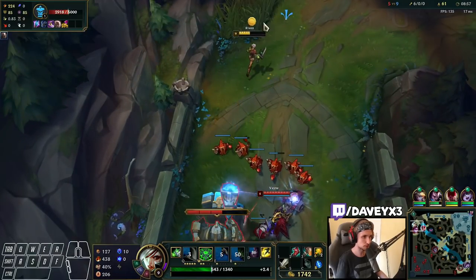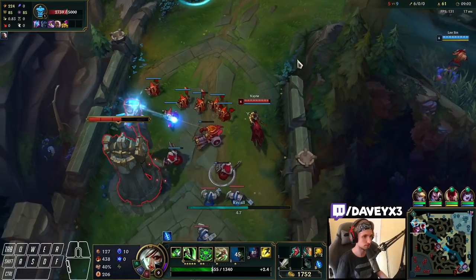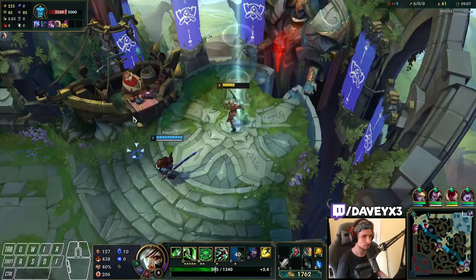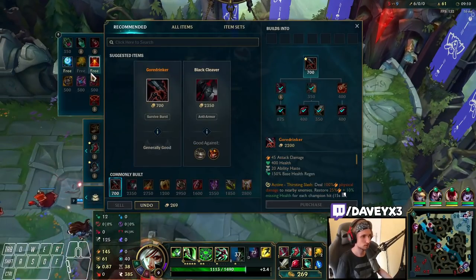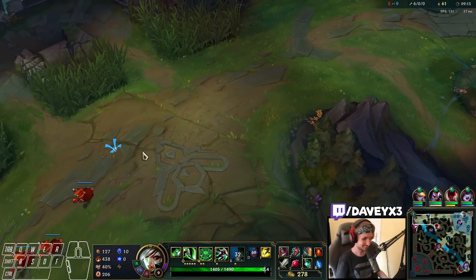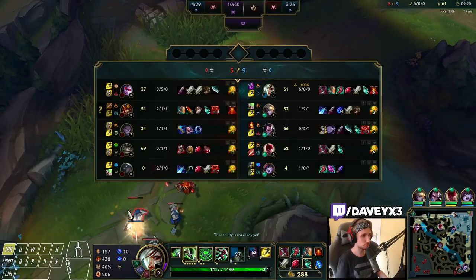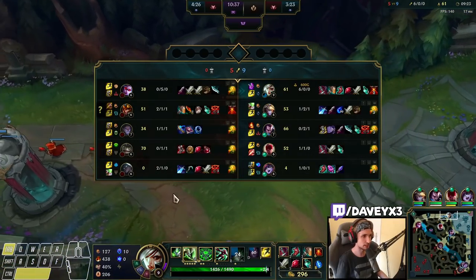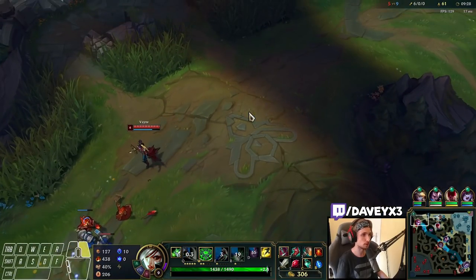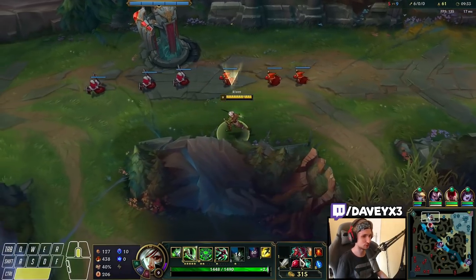She will probably press R right now. We could actually dive her under tower but I don't care. Let's go for a sweeper trinket. Vayne is still playing the game — I'm actually kind of impressed that she did not leave the game yet. I've never seen a Vayne play for so long. Usually if you win once against a Vayne, they just leave, all the time.